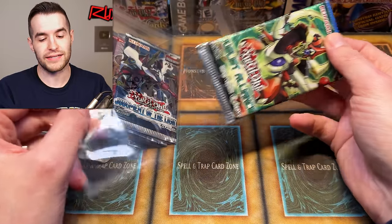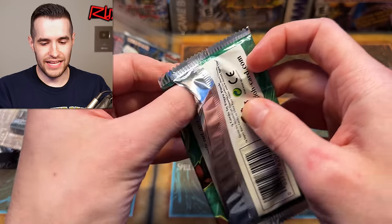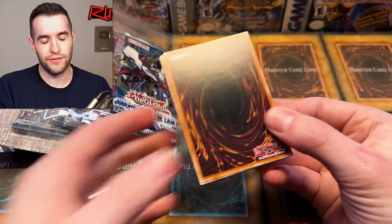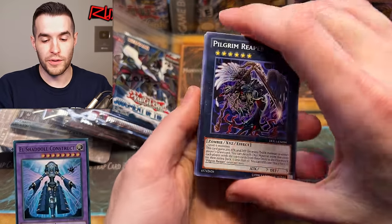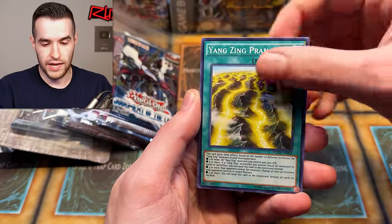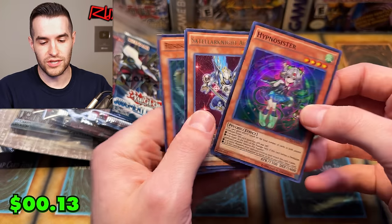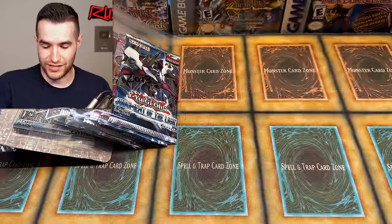2014 up next — Duelist Alliance. Can we get an ultimate rare? I'm asking for the Construct — that would be amazing. Ghost Rare of the Construct would be great too — I've never pulled that one. We got Pilgrim Reaper, Skeet Skimmer, Curse of the Shadow Prison, Yang Zing Lancia, Battleguard Rage, Hypnosister, and Resonance Insect. No foil.